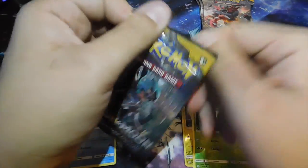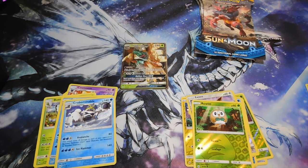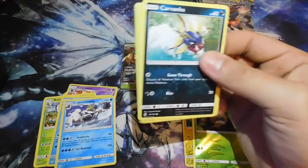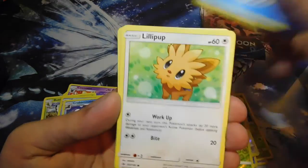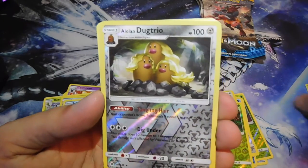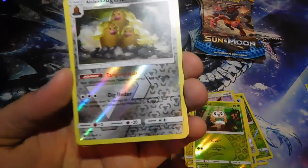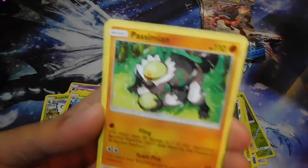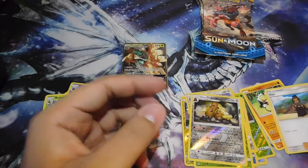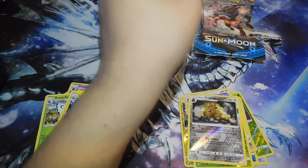Hopefully we'll pull it or something like that. There we go — we got Carvanha, Snubbull, Wingull, Lillipup, Cosmog, Alolan Dugtrio with that luscious hair — look at that hair! We got Lanturn as our rare, Repel, Hau, Passimian, and Rotom Dex. Let's see next pack.